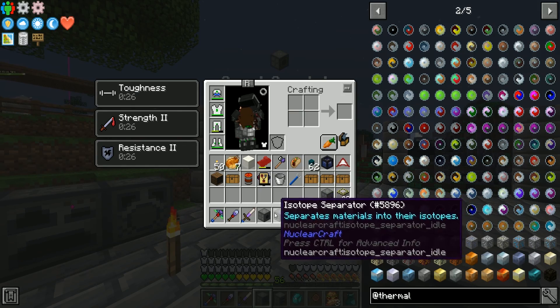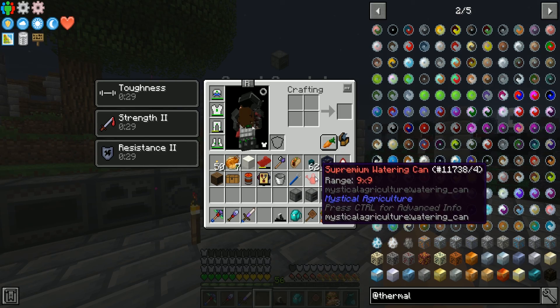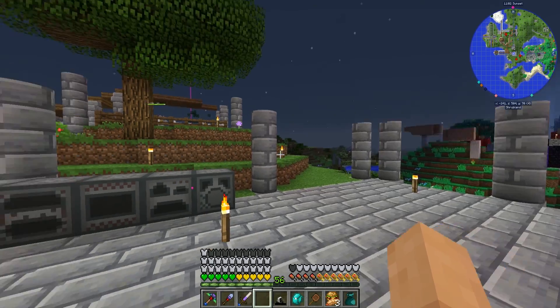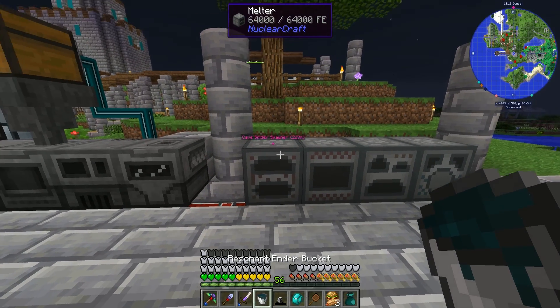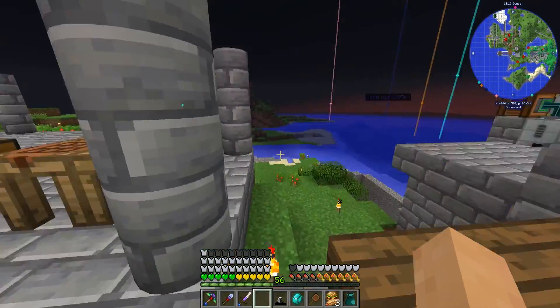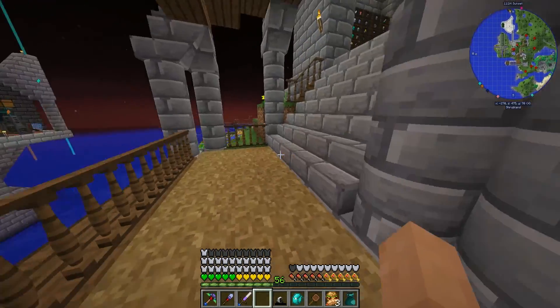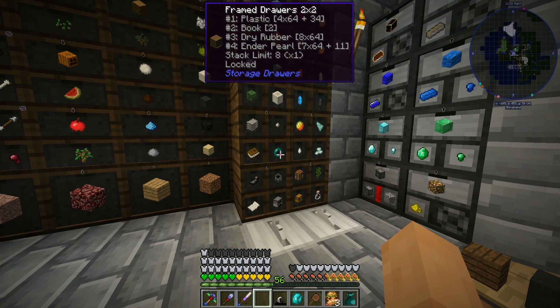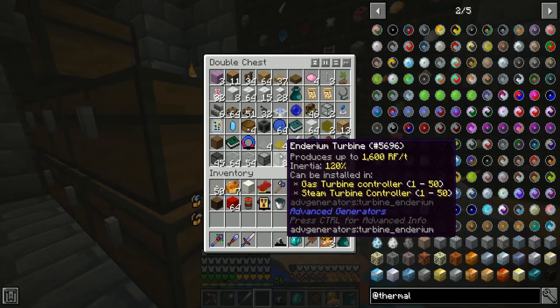I'll claim all these quest rewards - another robot, a supremium watering can, hearty breakfast, and congealed red slime block. The melter gives us a thousand millibuckets of resonant ender pretty straightforwardly - just click on it. I'm cheating a bit since I don't have the magma crucible set up yet, but ultimately we'll have resonant ender on farm now that ender pearls are continually coming through.